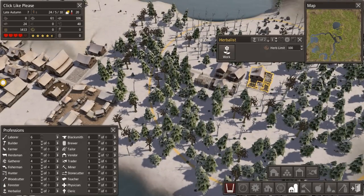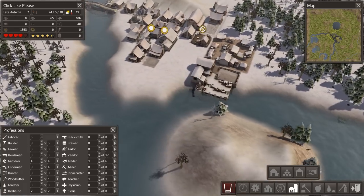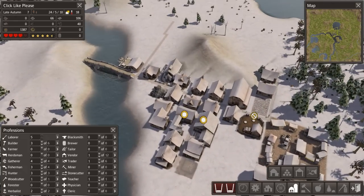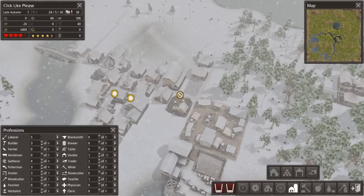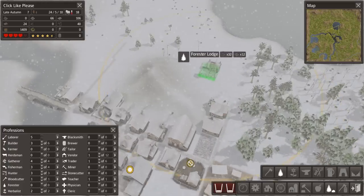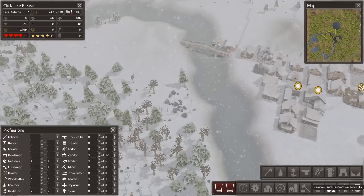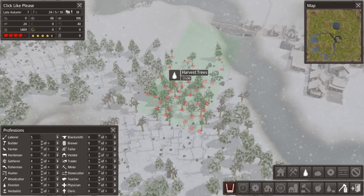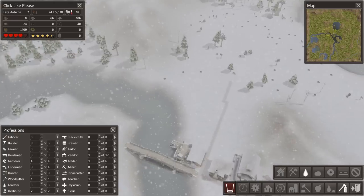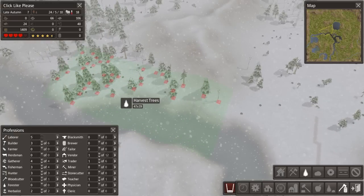We've got our herbalist garden here. Look at how many people we have graduating - we're back up to 24 population, which is not bad at all. We are running out of firewood though - that is terrible, that part we should all fear. We should mark some of these trees for chopping, because we're in trouble if we run out of firewood.